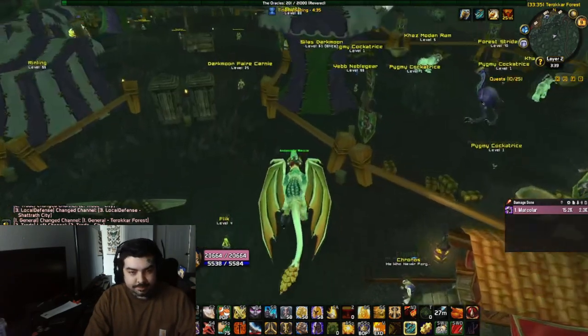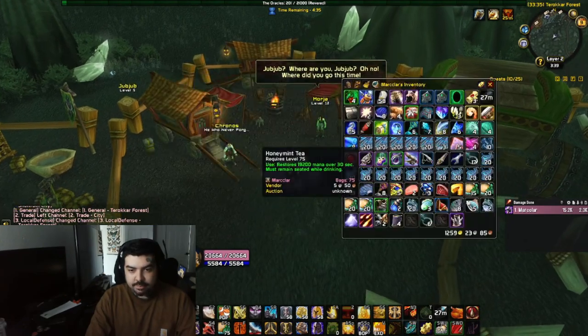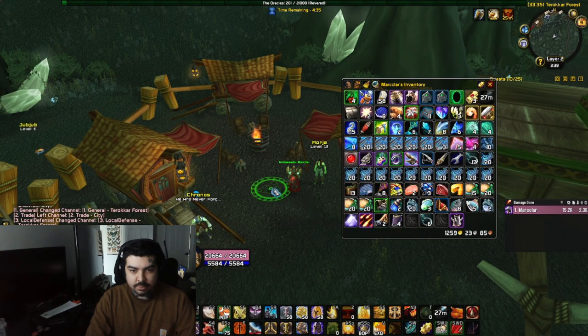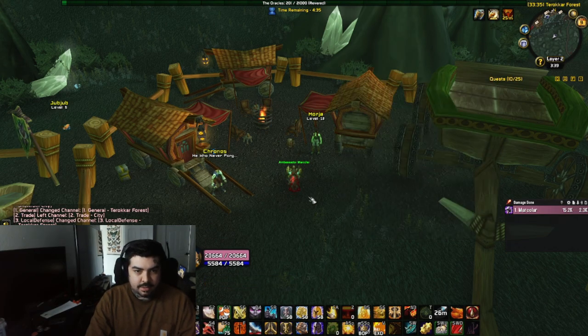Just grab a couple, just in case. So once you've got your mugs, what you're gonna want to do is just throw the mug down next to Moira. Oh look, there's the jub-jub right there — throw the mug down right there. And just wait for the frog to come over to it.